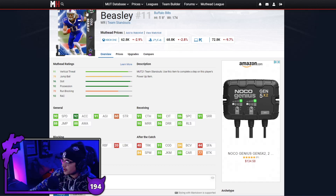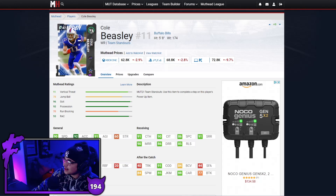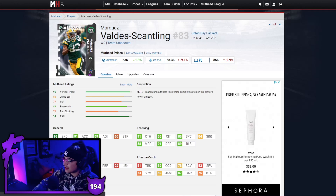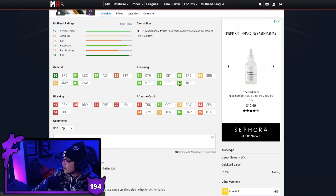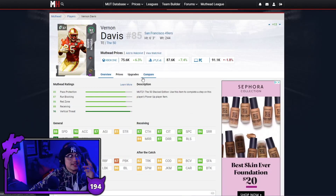Next up we've got MVS and this card is basically the opposite of Cole Beasley. I want Cole Beasley in the slot but I want MVS out wide running those deep post routes. He has good speed, deep route running, good release, good COD as well. I really like MVS — another great budget option at receiver.